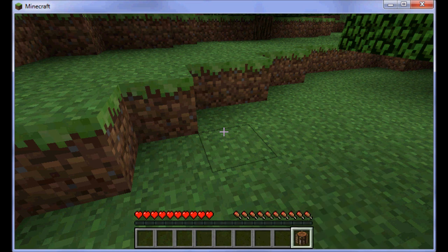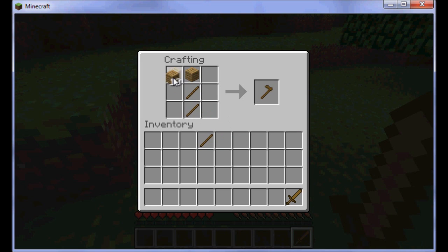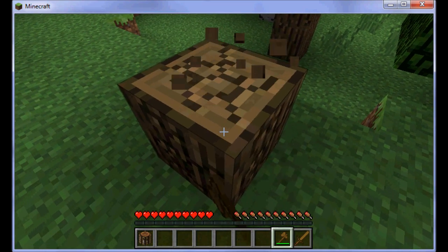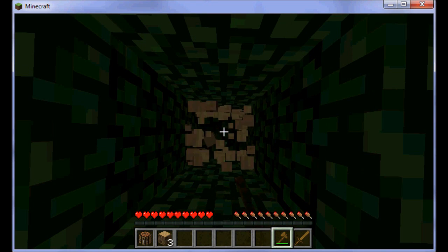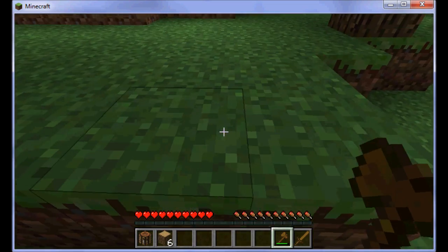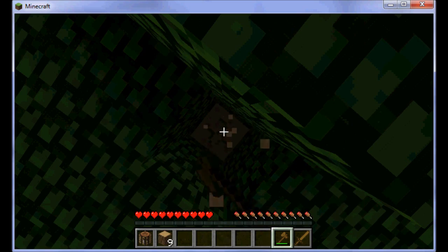You can just put the crafting table down and then make sticks which help you make swords, which you can kill animals with. And you can make axes which cut down trees quicker. When you make items like swords, pickaxes, shovels, and axes, you can make them out of stone, iron, gold, and diamonds. The diamond is the rarest.